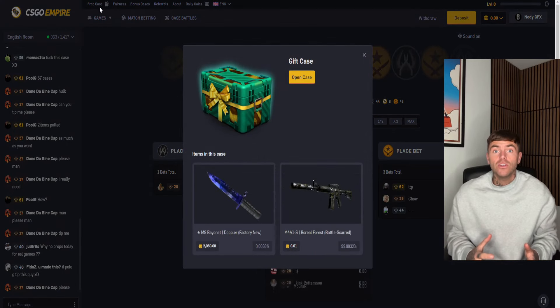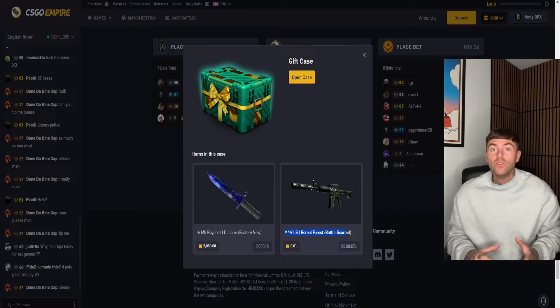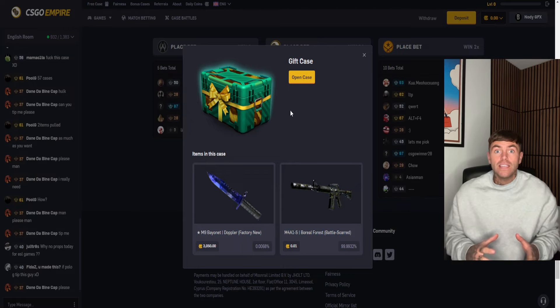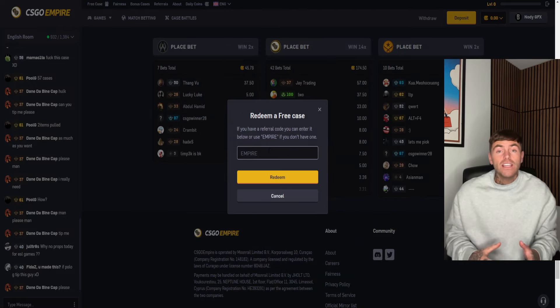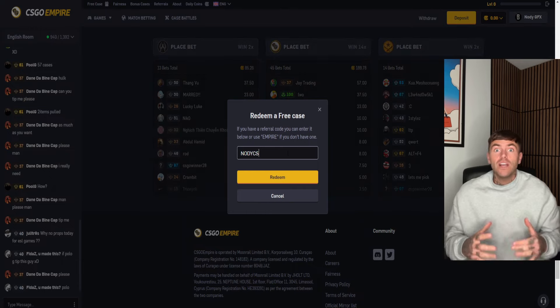Hey guys, if you're playing Counter-Strike 2, you probably want to get free CS2 items. You can use promo code NARDIX. Just make an account with the first link in description, click promo and use code NUDIX. Enjoy playing Counter-Strike and get the best skins in game.